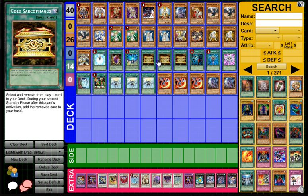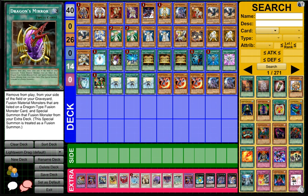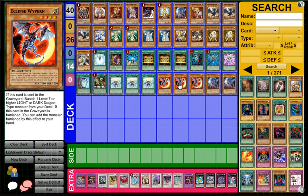So I decided to drop the Duality — we're running only one Duality instead of two. And we're playing triple Gold Sarcophagus now, just because Future Fusion really makes this deck so much more viable. Dragon's Mirror is also a new addition that I put in here. And we removed the Tour Guide engine and decided to put in Eclipse Wyverns, because if you're able to go first turn Future Fusion plus Dragon's Mirror, you have such a good setup.